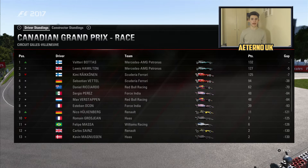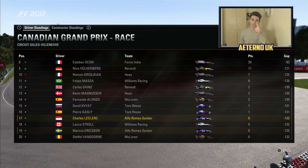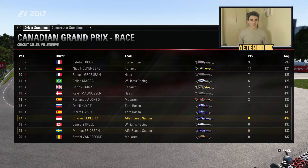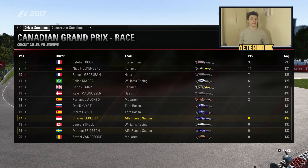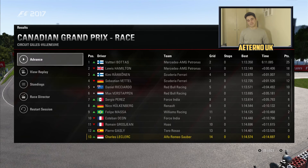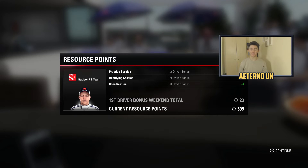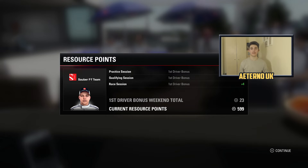Bottas now leads the championship from Hamilton with Raikkonen dropping to third. The real battle is down for 17th place, sadly. Neither Alfa Romeo car has scored points yet. Baku is coming up next - Lance Stroll's favourite track. We're still the only team not to have scored points, which isn't a surprise. McLaren have scored points and we haven't. Our first driver bonus is 23 resource points - every little helps, but it's not going to change much.